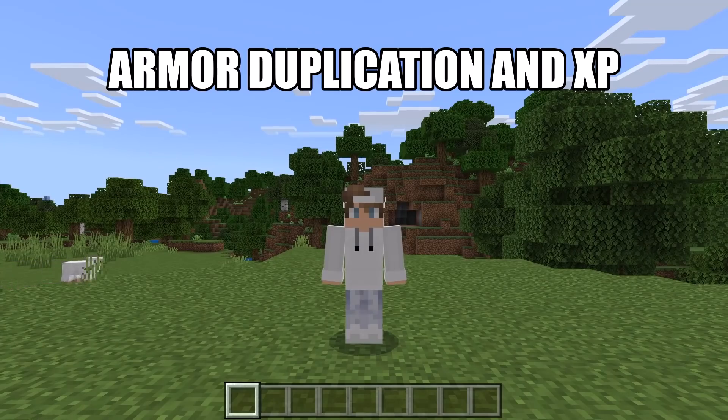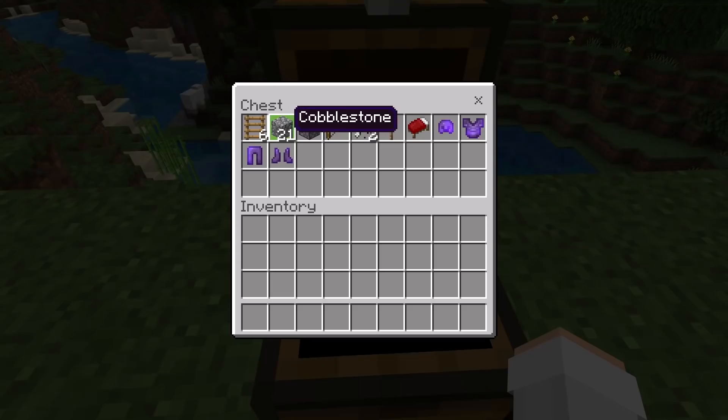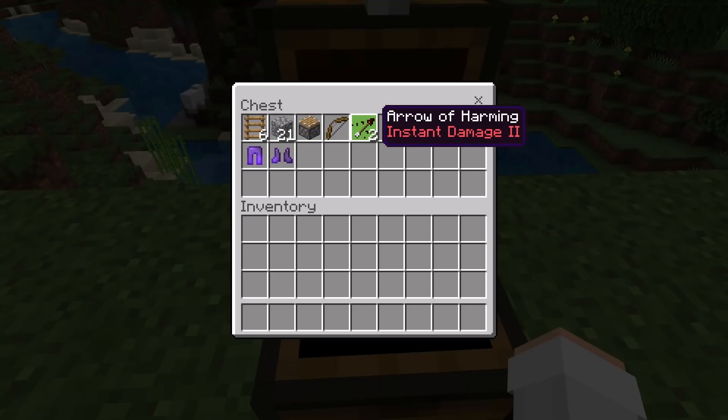I am now going to show you how to do an armor duplication glitch that can also be used to get you XP. For this glitch, all you'll need is 6 ladders, 21 solid blocks — you guys can use any type of solid block that you want. A couple examples include cobblestone or planks. One piston, one bow, two instant damage 2 arrows.